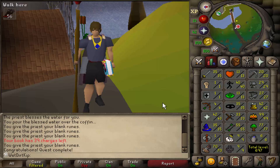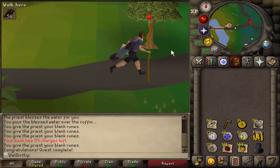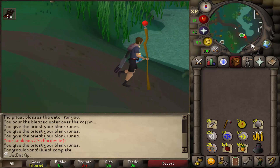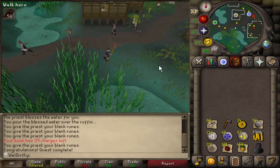Getting full Graceful is the next thing I want to unlock on the account. And then once we get Graceful, we can start doing a bunch of questing and stuff. But we'll focus on one thing at a time. So we're starting with level 40 agility. We have 34 Marks of Grace. Let's head into Canifis and start this grind. I don't know how long it's going to take — it's been so long since I've done all these low level early game grinds.